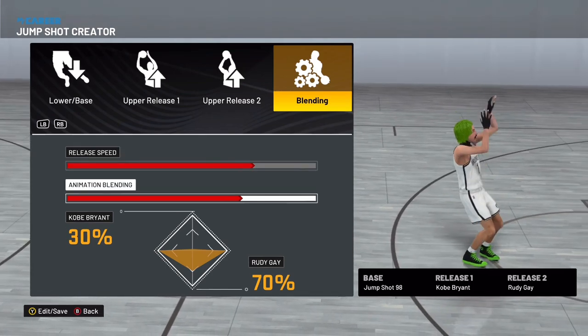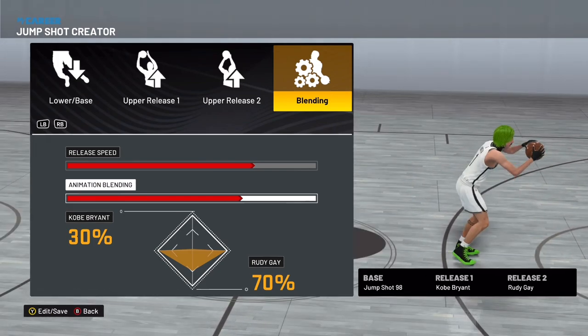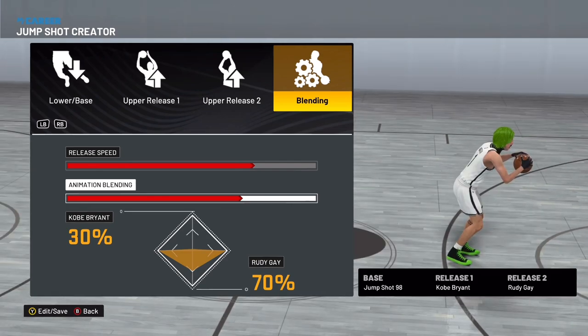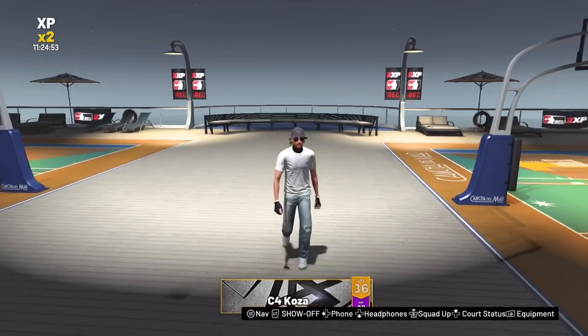I go 3-4 speed because I personally like slower jump shots, but it's even fast on 3-4 speed. If you want to go even faster, do 4-4. Whatever works best for y'all — test it on both. I go safe with 3-4. That's the jumper right there. If you're doing your own thing, go ahead — just drop a like on the video before you head out.